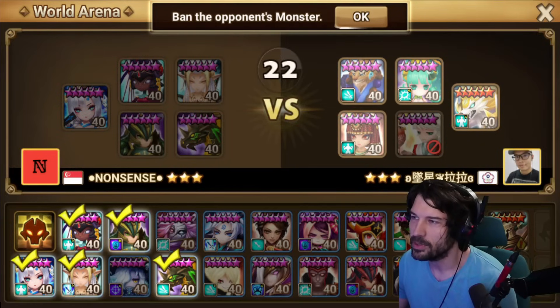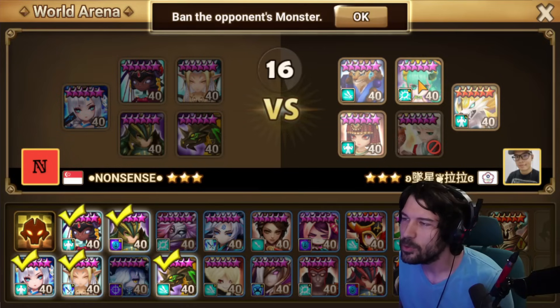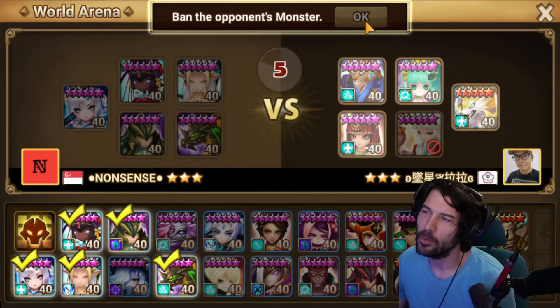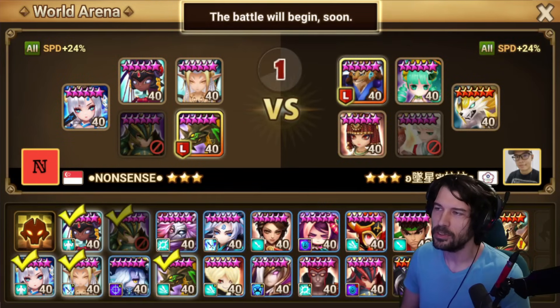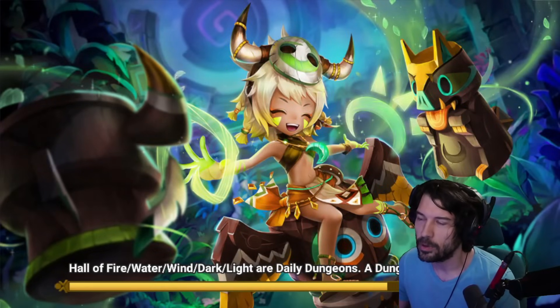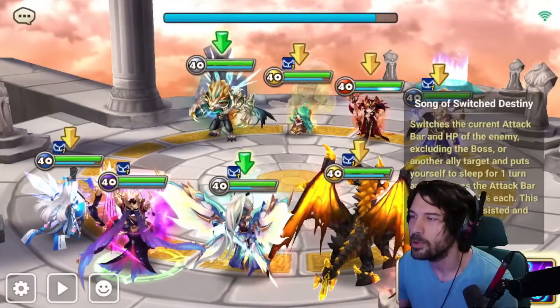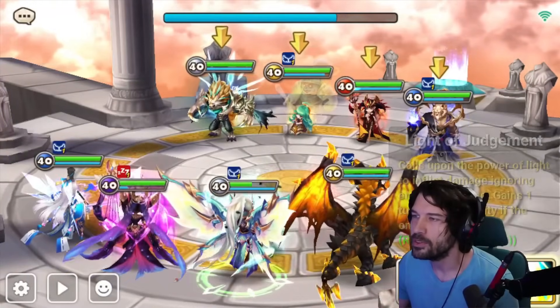We're actually going to consider the ban — he has two speed leads. Do we ban Charlotte or do we ban the reset? He only has one strip though and we are on Will, so let's do this. It's just going to be speed versus speed. If we're faster we can kill Charlotte. He doesn't have strips so we can actually put immunity back up — which is really funny.